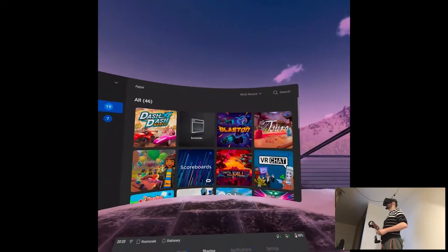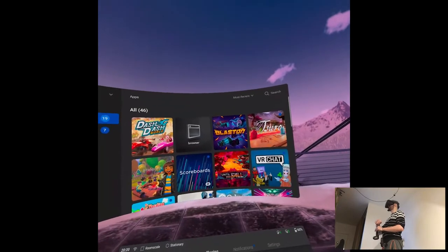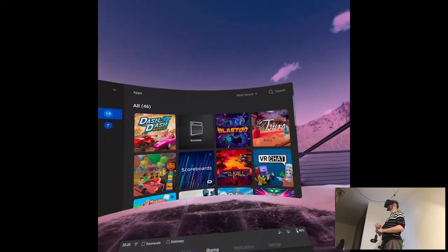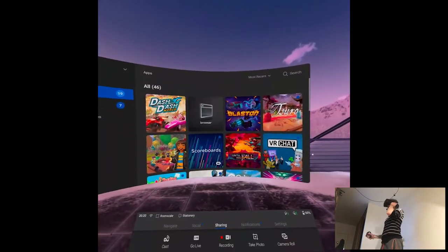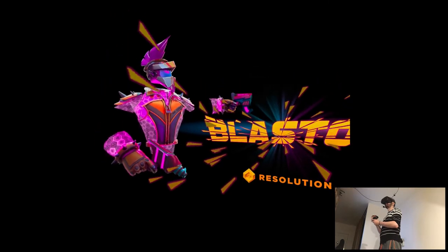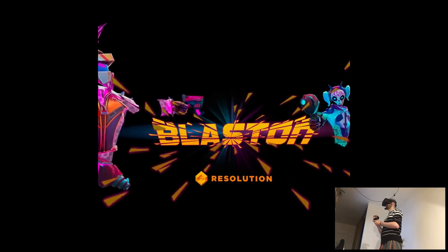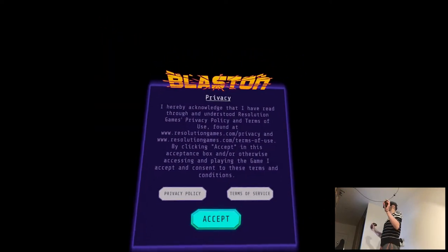Next up we have Blaston. Straight out of the gate, it's an Iron Lights inspiration — basically Iron Lights with guns, that's the summary of it. It's way cheaper, like 10 euros, which is kind of nothing, and it's by Resolution Games. Resolution Games is releasing every game like once a month pretty much.